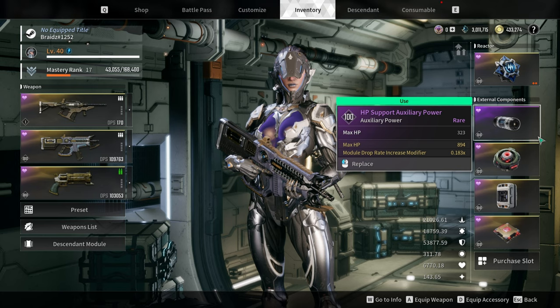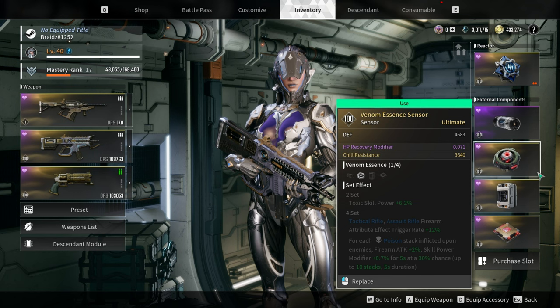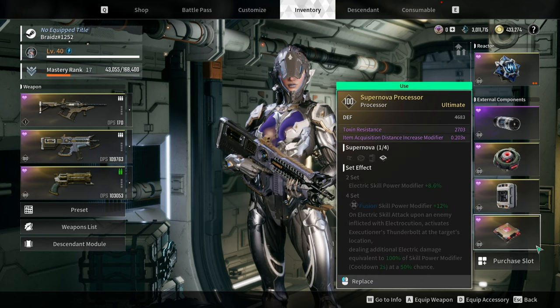All of my builds use the same external components. For the auxiliary power, go for HP and resistance bonus or defense — fire resistance and HP bonus if you can get one. For the sensor, prioritize defense and then resistance. For the memory, go for single or double defense bonus and then resistance. Lastly, for the processor, prioritize defense and resistance.